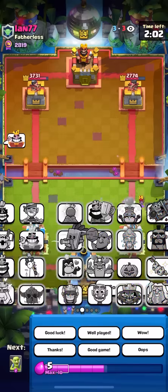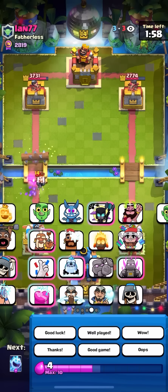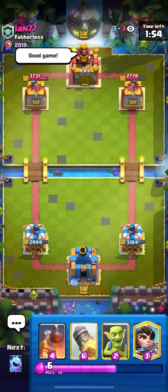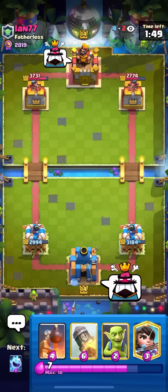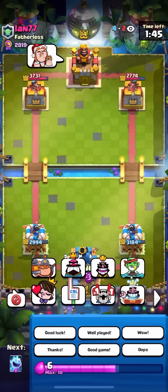In this matchup, the Bomb Tower is going to help out quite a lot because I know that he's playing Mega Knight Wallbreakers. Bomb Tower is going to be able to splash onto the Prince and the Mega Knight if he puts them in the same lane, which they almost always do. They just like to go Mega Knight, Prince plus Miner to get some chip damage. It's like a really hard push to stop.